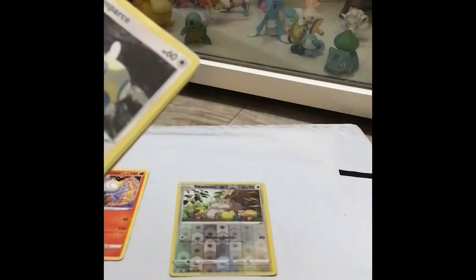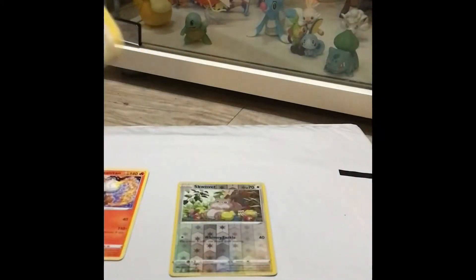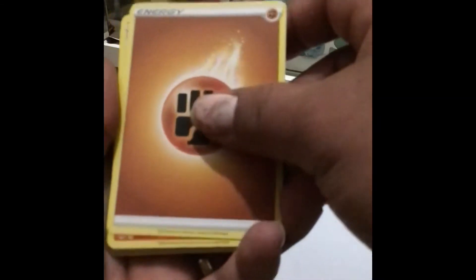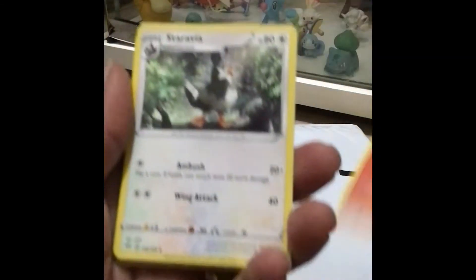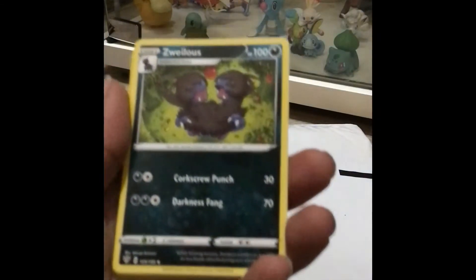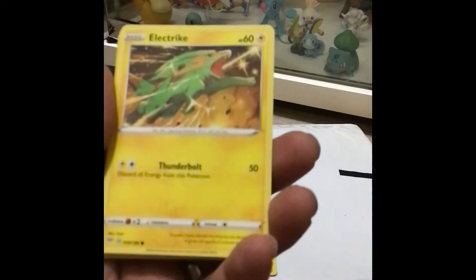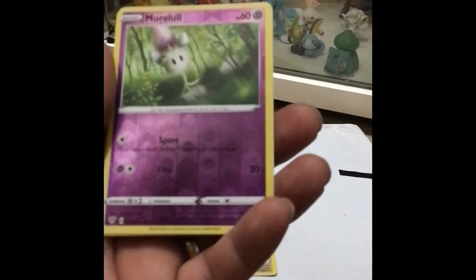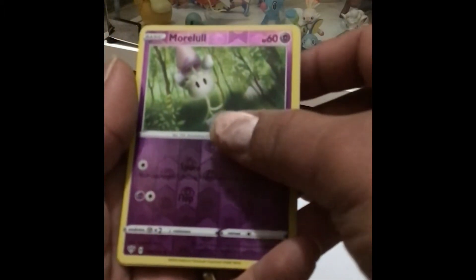Let's go with the second Darkness Ablaze — honestly Darkness Ablaze hasn't been treating me really well since the beginning. We have Staravia, Galarian Mr. Mime, Grimer, Clink — reverse holographic Merlot — and the rare card is Loya, non-holographic.